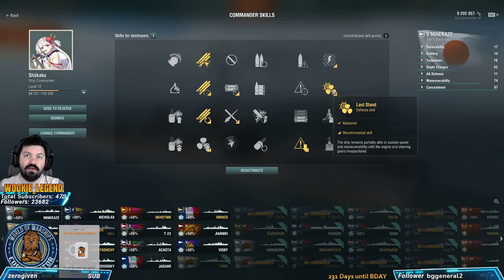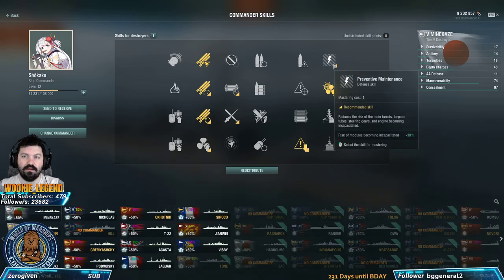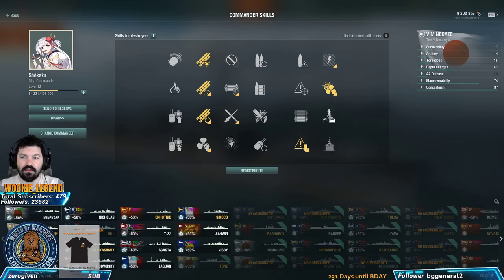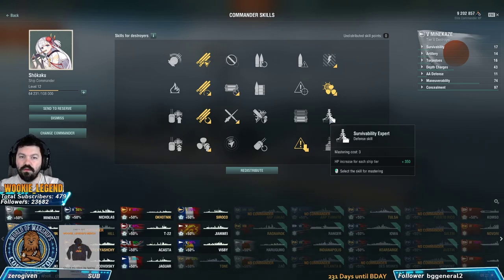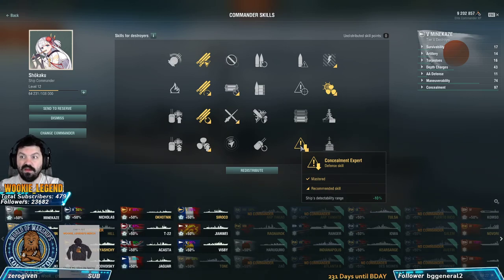Last Stand lets you get yourself out of dangerous situations while staying undetected. Eventually your 10-point build will mostly look like Preventive Maintenance, Last Stand, Survivability Expert for a little bit more XP, and Concealment. These four skills are ideal for any stealth torp build for any DD in the game.